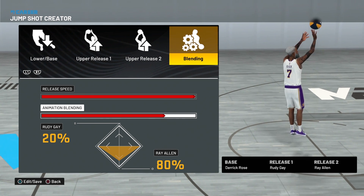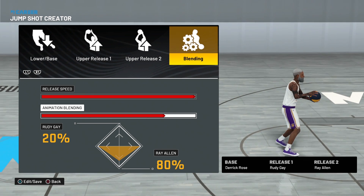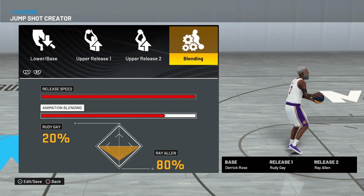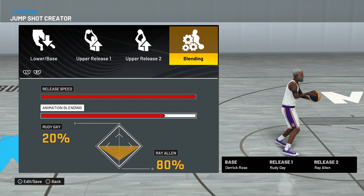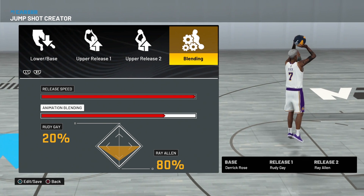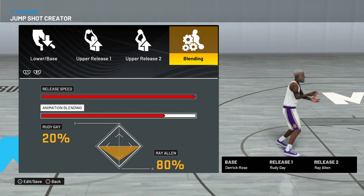Set the animation blend to 20% Rudy Gay and 80% Ray Allen. You really want to focus on snapping the ball a little bit faster off the release, and also adding badges to make this jump shot 10 times faster. Definitely hope you utilize this shot.